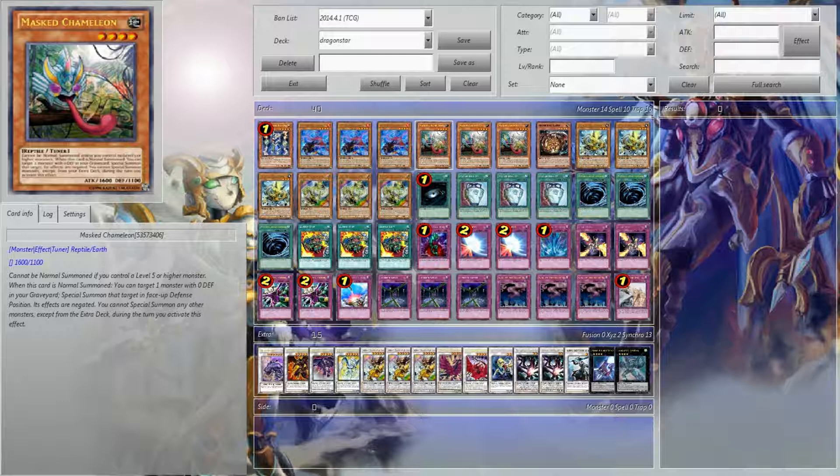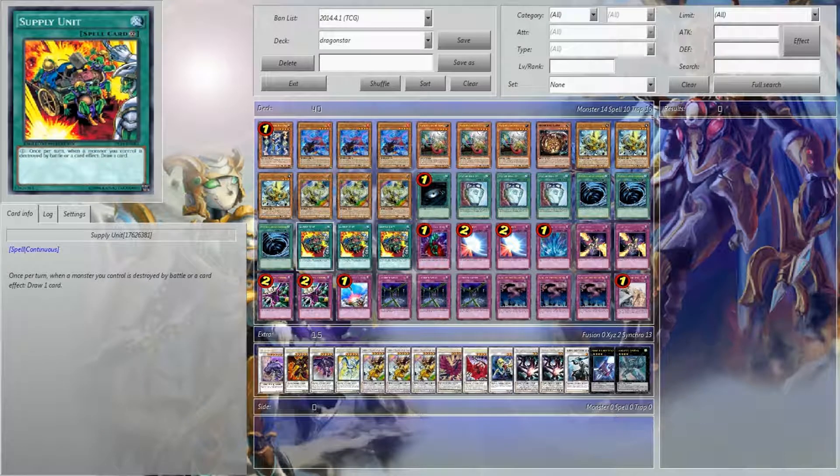I'm probably going to put out a video of what cards you should pick up this month to be prepared for August — as crazy as that sounds — but being massively prepared equals a lot of good stuff. Supply Unit and Duality — that's the true heart of the deck. It's dig, search, draw, battle recruits.